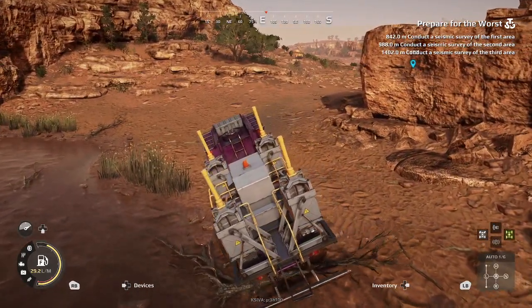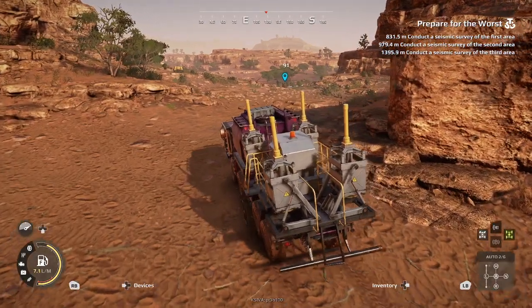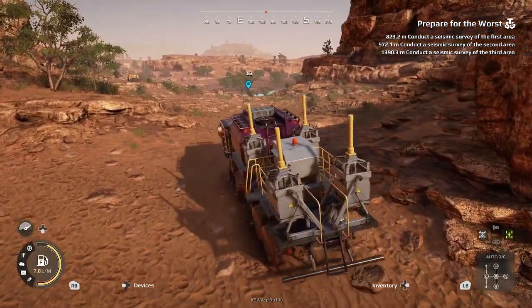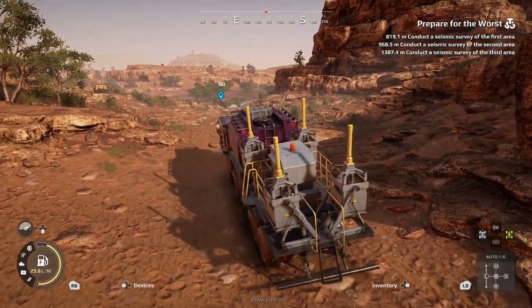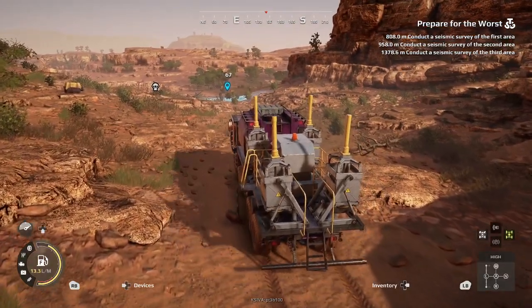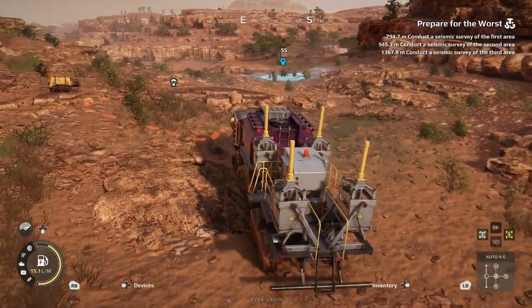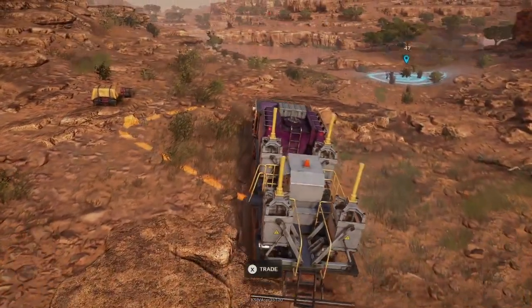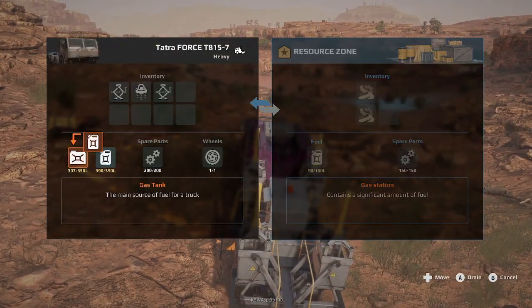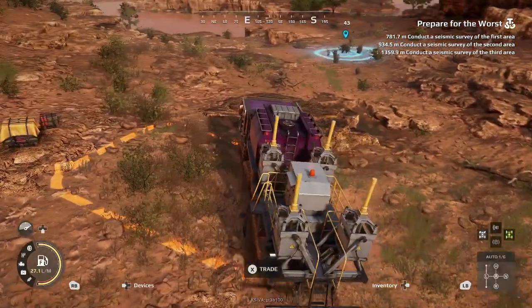Once we get to the beach here, we're going to go ahead and make our way across. I'm going to stop by this airdrop here, see if there's any goodies. We've got some extra jack screws, and let's go ahead and just top off the fuel while we're here. We've got plenty of fuel, but let's top it off anyway.